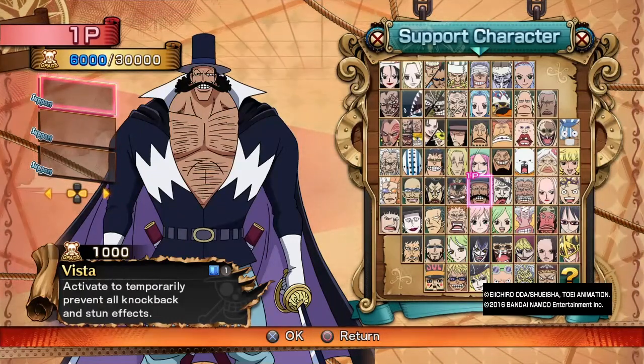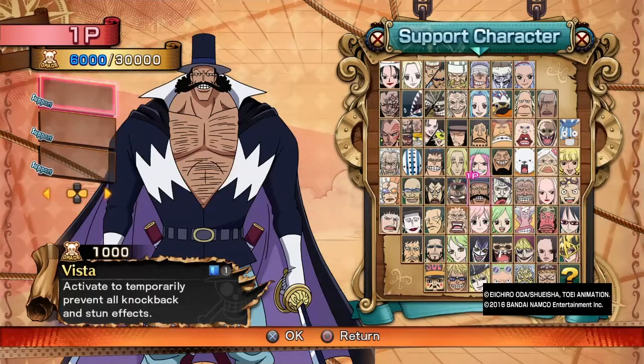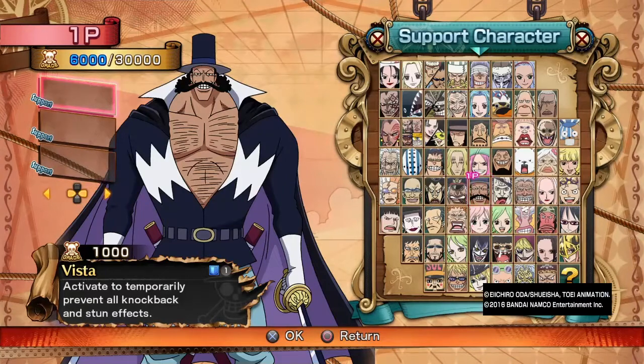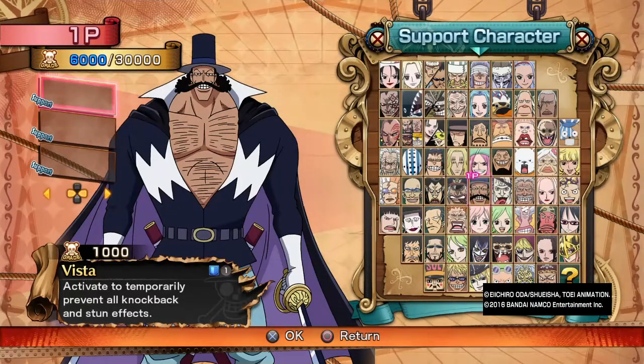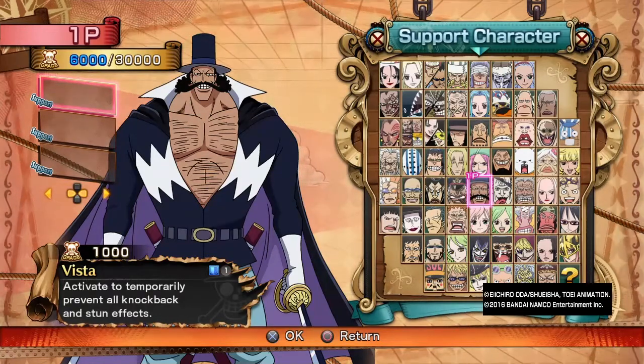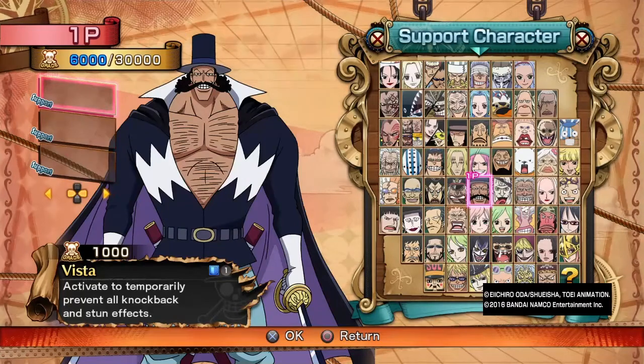Now, if you're doing close-range combat and you're like, 'Okay, this is my chance, he has 30% HP, I have Burgus, I have Drake,' — go for it, you got this. Because Vista can surprise your opponent really easily. That's really all we can say about Vista support. You pop it and all of a sudden you're God. That's really it.